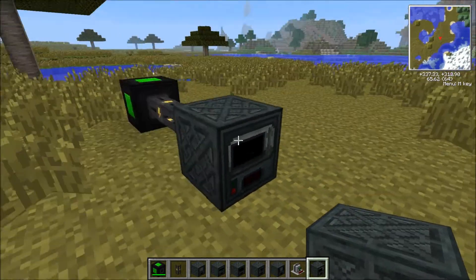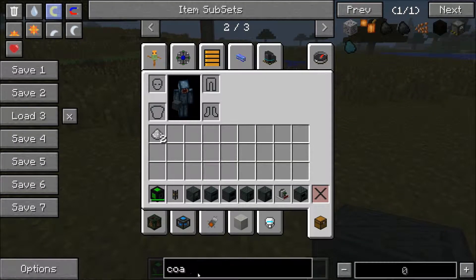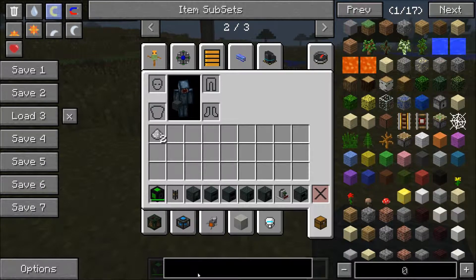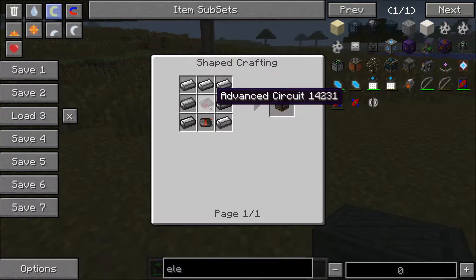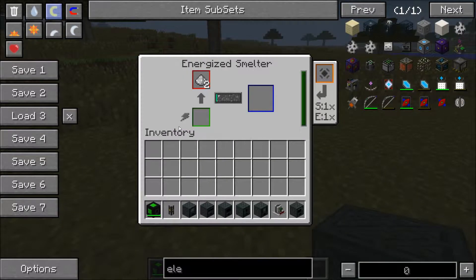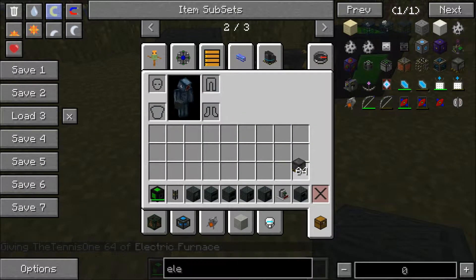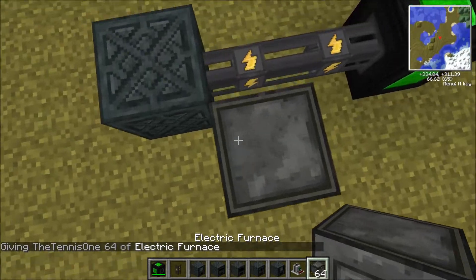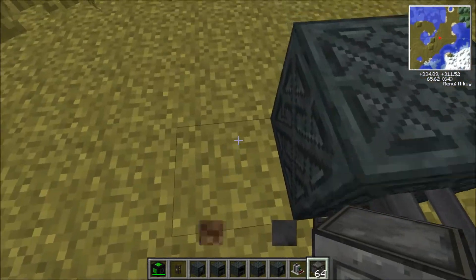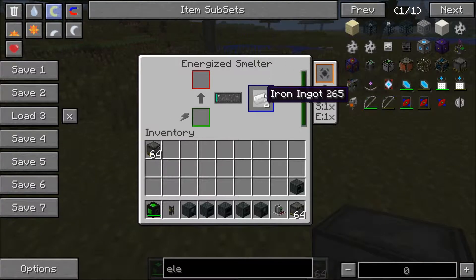You may see in this mod pack that there is a coal generator that could be useful, but I wouldn't advise using it. There is also an electric furnace, but you can see it uses up more resources than the energised smelter does. The energised smelter is better - it runs off the universal cable, whereas the electric furnace doesn't connect to the universal cable; you have to run it off copper wire, which is more expensive. So we've now seen it makes iron ingots.